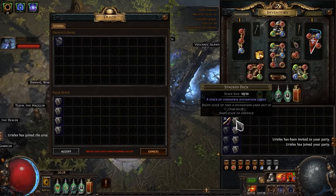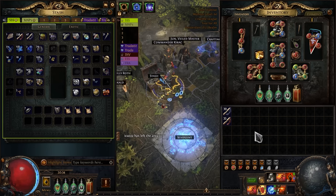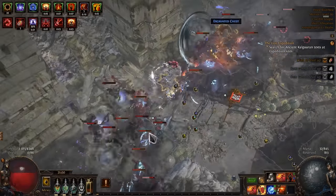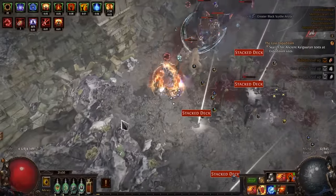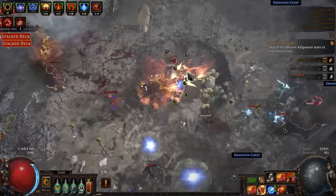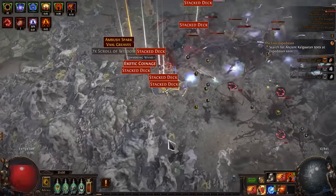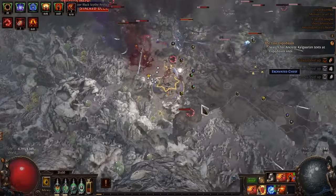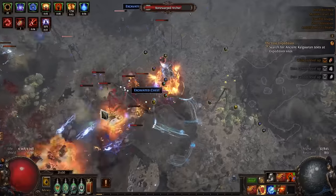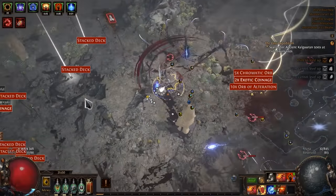After I finished all the logbooks my currency stash tab was refilled and I actually doubled my investment. I will not focus on logbook farming because it is a topic for a separate video, and on YouTube you can find pretty good videos on the subject. Let me just say that now it is only a matter of time before I can get enough currency to make my basic MF setup. So let's skip the boring part and see what I got after a few hours of expedition farming.